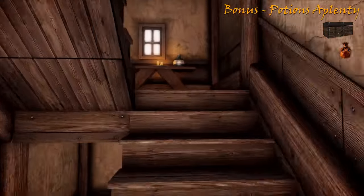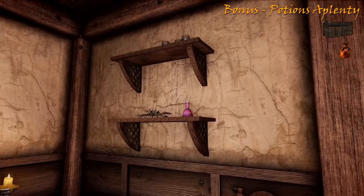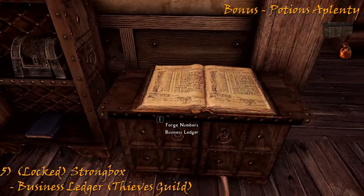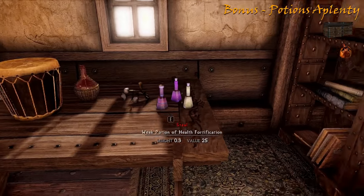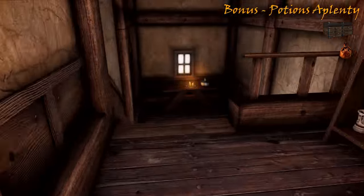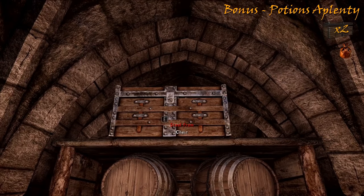Going upstairs, again on the left, we have a bookshelf and cabinets. On the end we can find our first strongbox and business ledger. More potions within the second bedroom on the top floor. Going back down and down again into the cellar, we find our second chest. Which concludes the Winking Skeever.